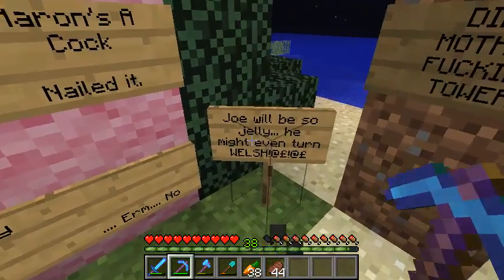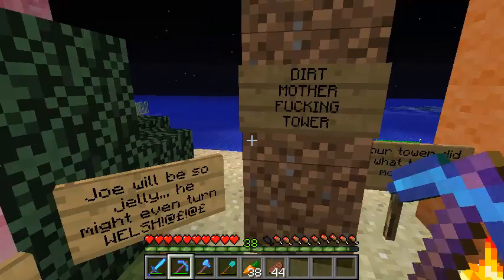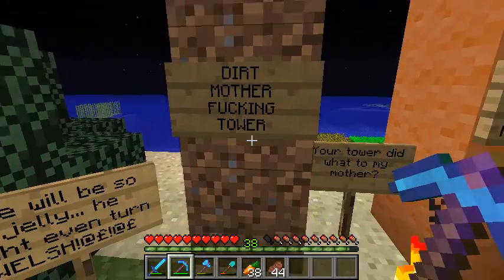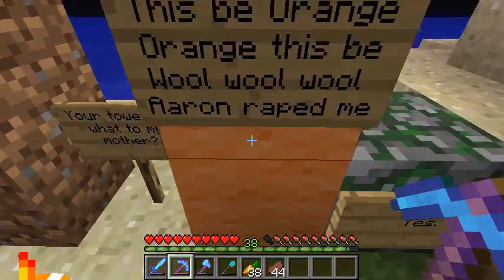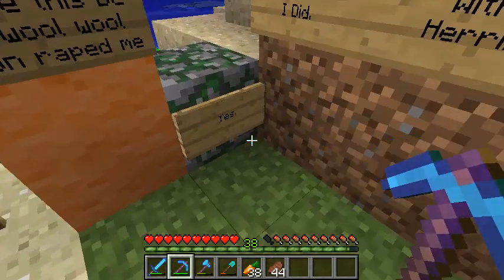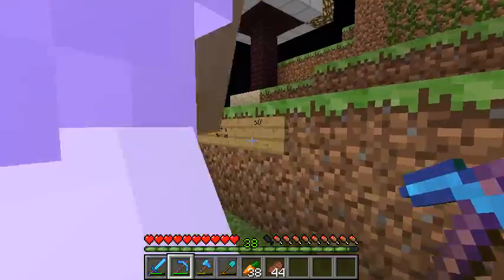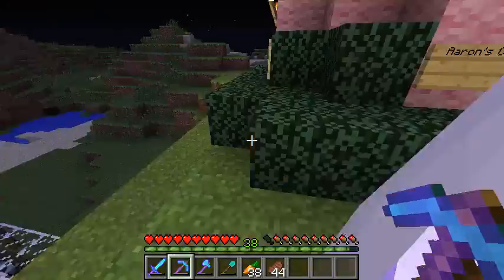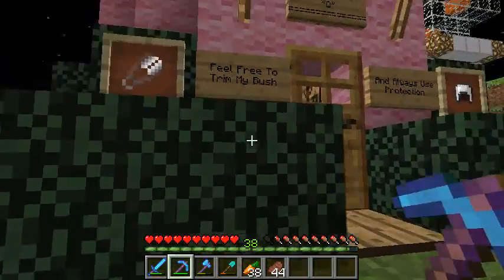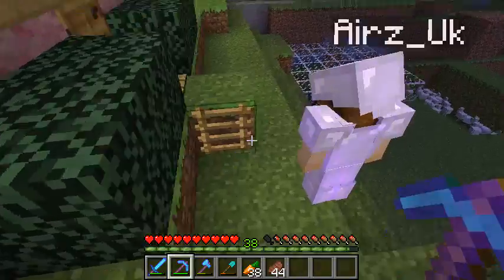Then we kept going with this. Joe will be so jelly he might even turn Welsh - that was Aaron before you get mad, Joe. Then I put, just because it looked like we were writing random things here, I built a dirt tower and went 'dirt motherfucking tower!' And then you're like 'your tower did what to my mother?' Then: this be orange, orange this be, wool, wool, wool - Aaron raped me. Yes I did, with a herring. He's also given himself a bit of a bush, and in an item frame he's got 'feel free to trim my bush.' He's got ladders here which are really annoying and impractical.